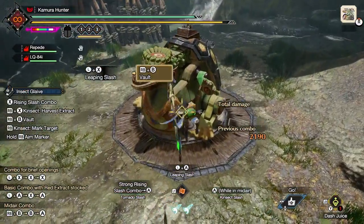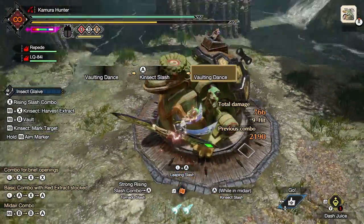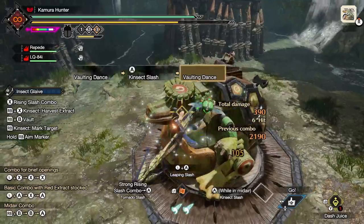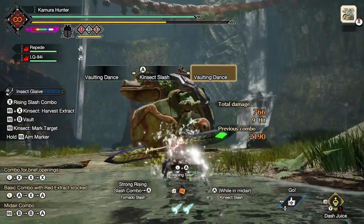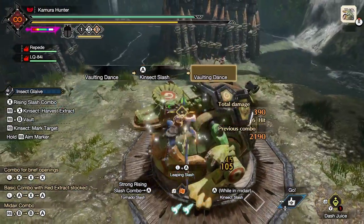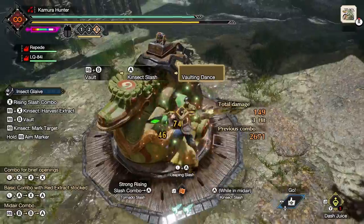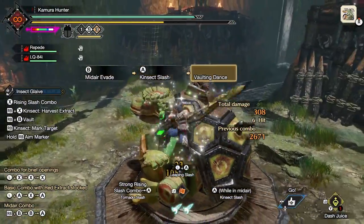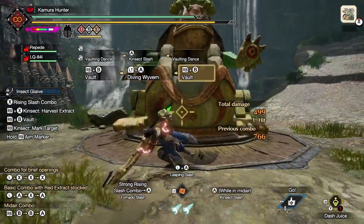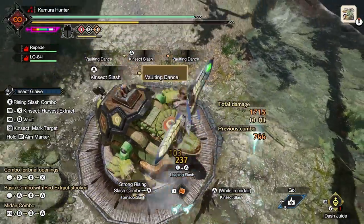The heart of our new playstyle comes from the new Switch skill Kinsect Slash, which replaces Jumping Advancing Slash. Kinsect Slash is a technique you can only use mid-air, where you thrust forward with your Glaive and the Kinsect, and if the Slash connects, you'll be able to perform a vaulting dance, absorbing the Extract. You can aim the direction of your Kinsect Slash by pointing your reticle. The Extract corresponds to the body part hit. After the hit you can dash to reposition and do another Kinsect Slash — up to three times — each counting as a charge for your Diving Wyvern, buffing its attack if you hit before touching the ground.